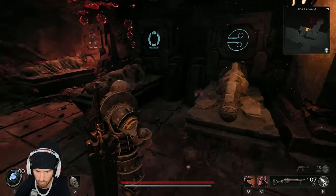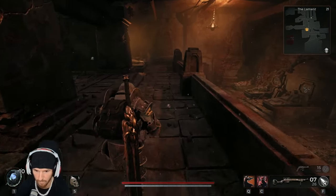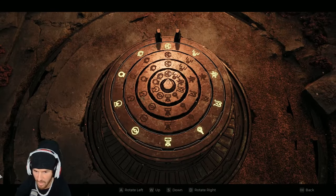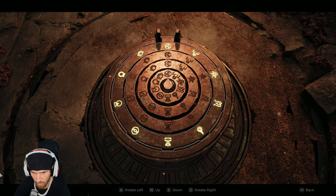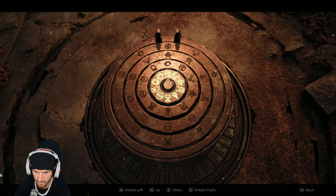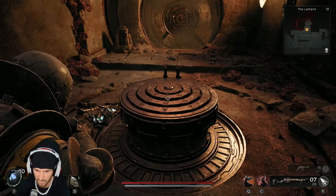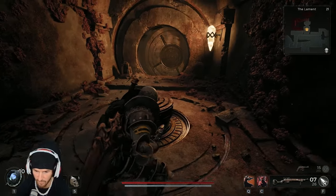The symbols include things like a moon, a house, a pac-man shape, and a penis shape. Here's the dial. I don't think there's a specific order — we'll do the moon, the house, the pac-man, and the penis. I think you just need to plug all four in.